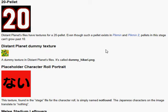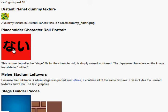This is black. This is something new. This text found in the stage file for the character role is simply named 'not found.' The Japanese characters on the image translate to nothing.